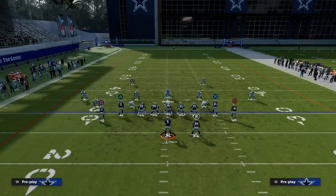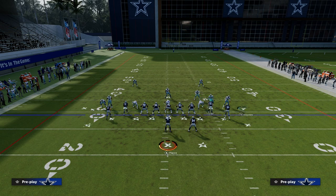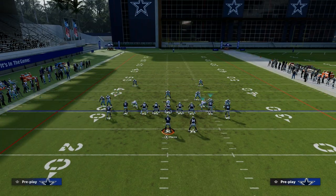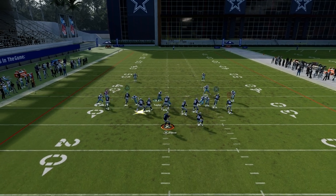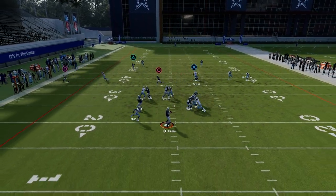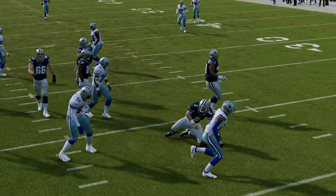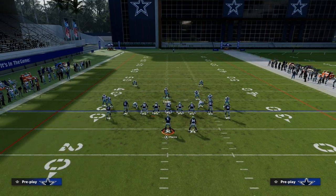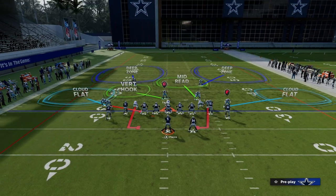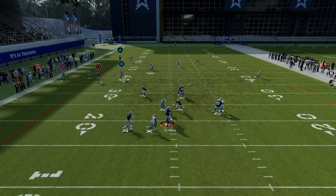Another key point: if they block the running back to try to pick up the pressure, the pressure still comes. You can see here that pressure off the left edge is still screaming in even though they blocked their running back. These are some real keys to running the double loop defense specifically against tight this year — just move that guy a step or two inside and you'll get the edge rush you want.